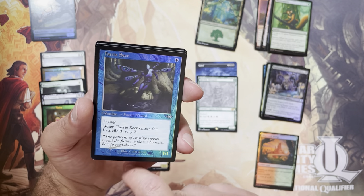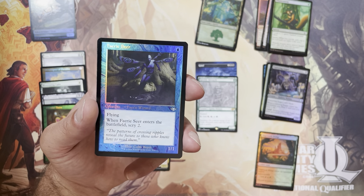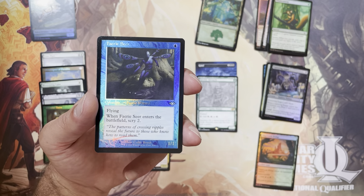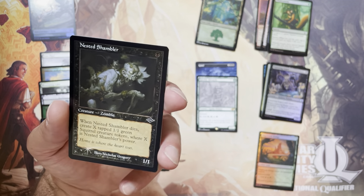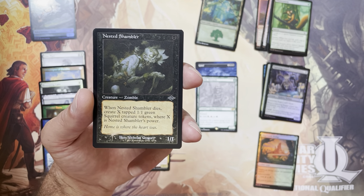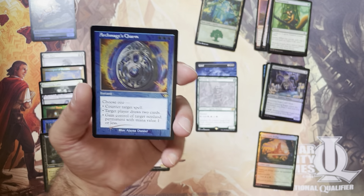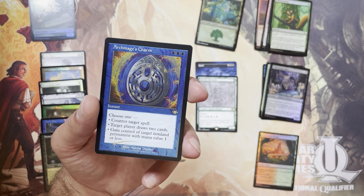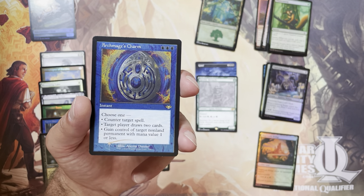We've got a card from Original Modern Horizons: Retro Border Foil Faerie Seer from the Original Modern Horizons. Those Original Modern Horizons Retro Foils are hidden in these collector packs here and there — this is one of them. Then we've got Retro Border Etched Foil Nested Shambler, and a second Modern Horizons card: Retro Etched Border Archmage's Charm — a real nice card, very playable. People like this card a lot; it's a blue Counterspell that does other things. Very playable card, nice pull.